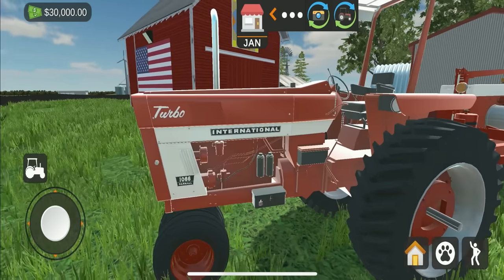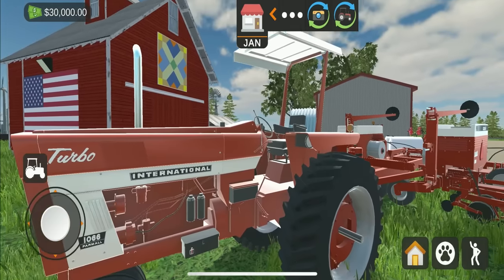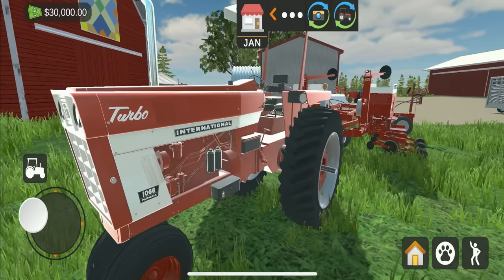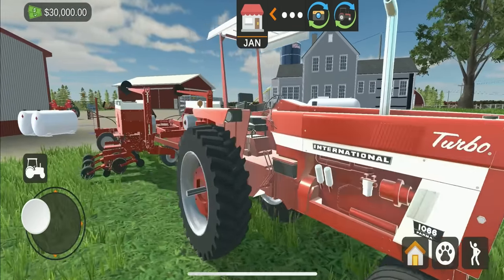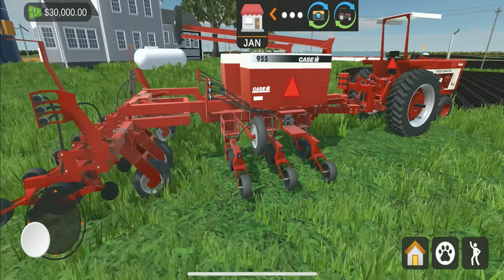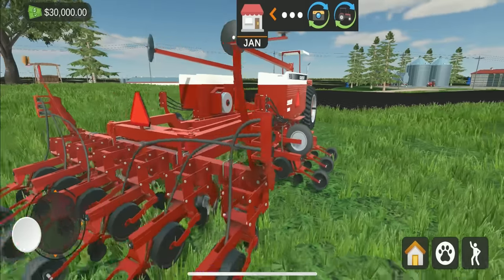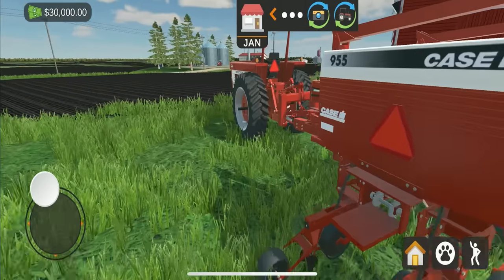You can switch to first person view. We have here an International Harvester 066 - a beautiful tractor. Look at the massive amount of detail they've done on this machine - it's amazing. You also have a Case IH 955 planter. Let's quit playing around and get directly into planting.